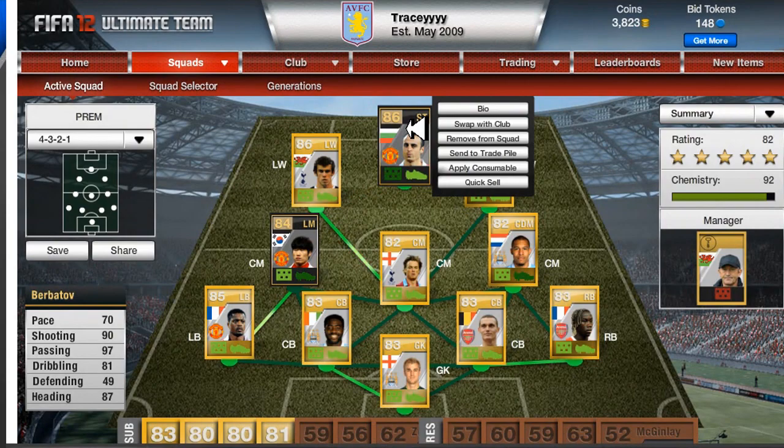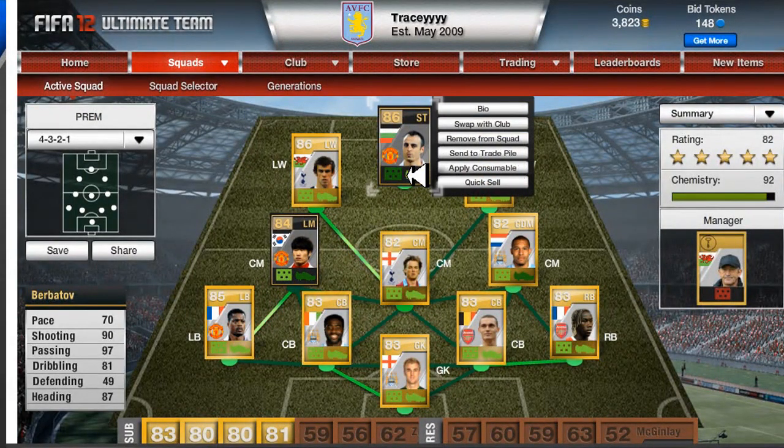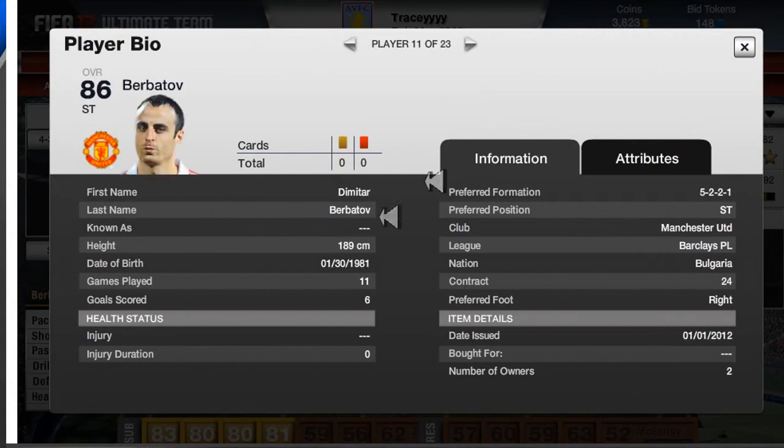My striker is the informed Berbatov — he's very good. His pace is 70 which isn't too bad, shooting is 90, passing is 97, dribbling is 81. A very good player, and I got him through a trade involving Kellenberg and Nasri.